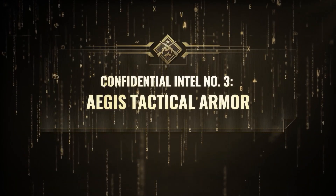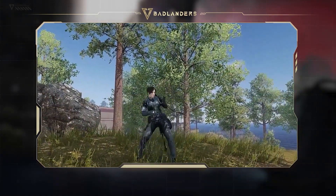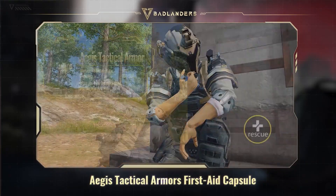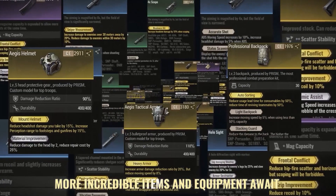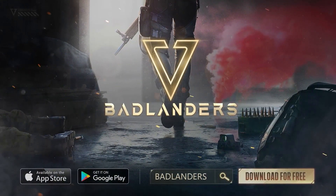Confidential intel number three: AG's tactical armor. The first aid capsule will help you turn the tide of battle. More incredible items and equipment await to be discovered in Badlanders. Now you can download the game for free and enjoy it.